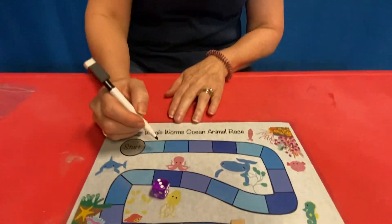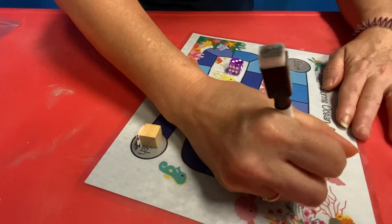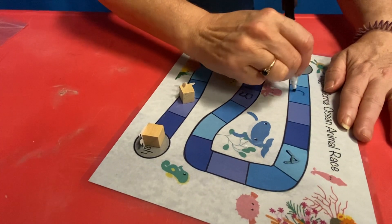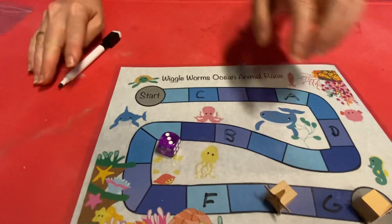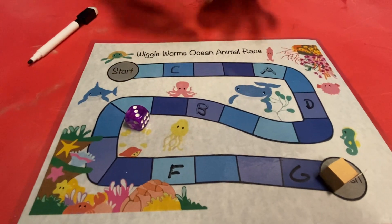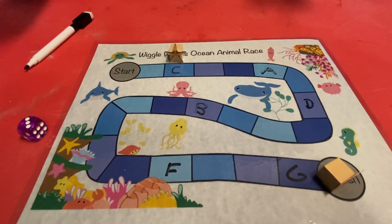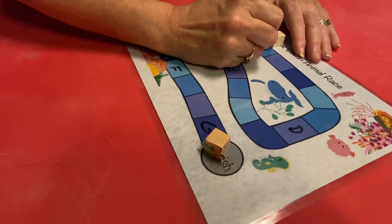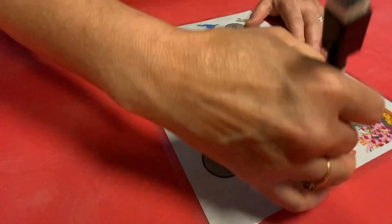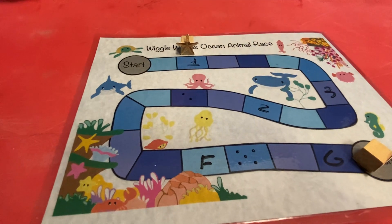Parents, if you want to change it up — work on numbers, work on letters, work on shapes — anything you want to work on. All you have to do is take your dry erase marker and fill in the spots. You can do it randomly; just mix it up, don't put them in order. We don't want them to know they're in order. Whatever letters you're working on, you can fill up the whole board or just a couple of spots. When they roll the die and land on it, they have to tell you what letter it is. If I landed on this, I would have to say that's a C — and maybe something that starts with C, like cat. You can do it with numbers too, and even have them count when they land on them. Many different ways that you can use this board.